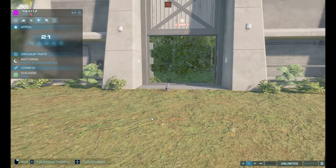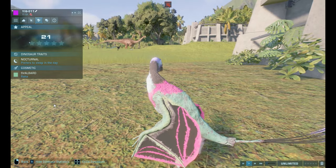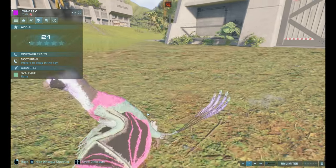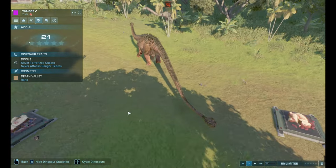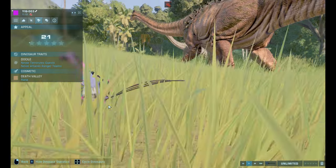And this is eleven, which is Svalbard, which, for some reason, is a light green. It looks really nice, the light green. And yeah, the skin also does look nice, but number three is still better. I like how vibrant number three is.